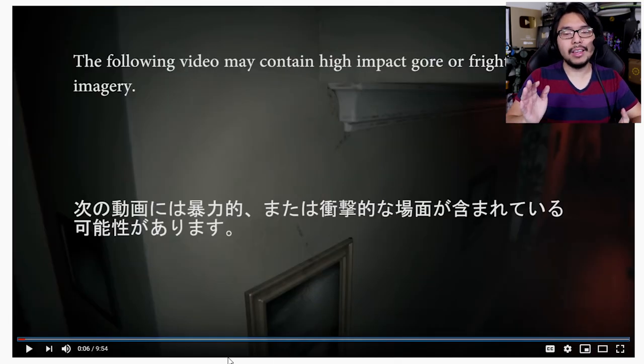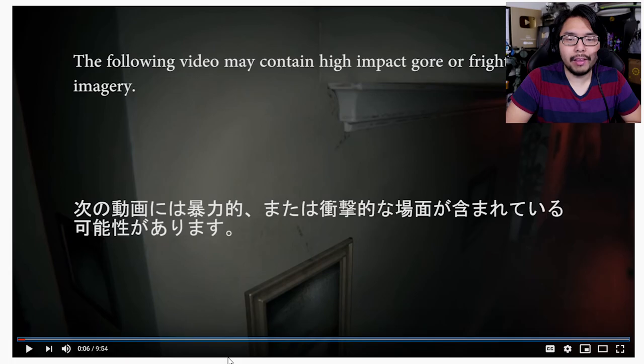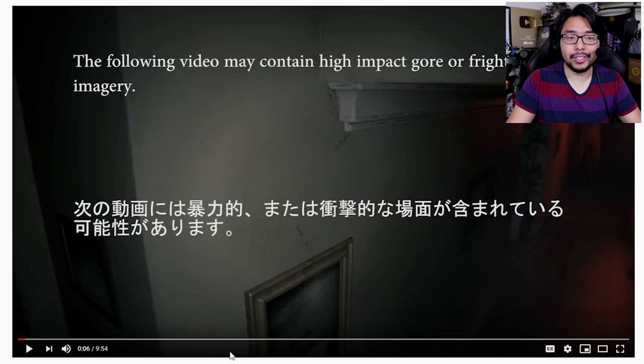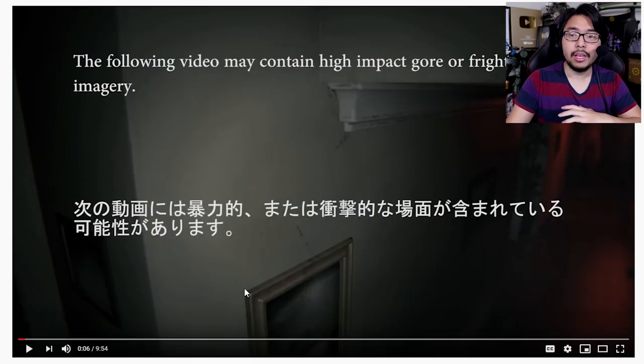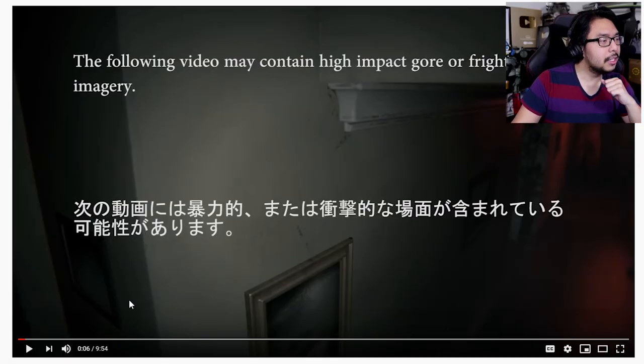More recently, he went ahead and hacked P.T. in such a way that allowed him to move the camera around and see some unseen behavior from Lisa, the creepy spectral entity that follows you around throughout P.T. It's really interesting stuff. If you want to watch the video in its entirety, go to Lance McDonald's YouTube channel. He makes really interesting videos showing tricks, little Easter eggs, and things you may have never expected.